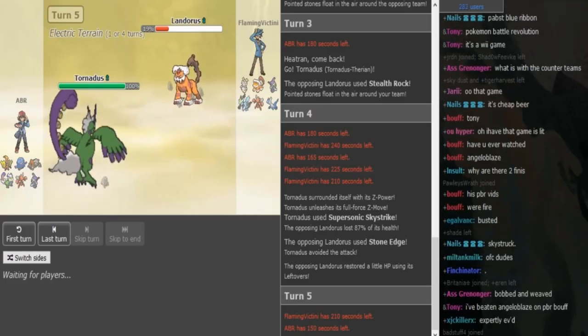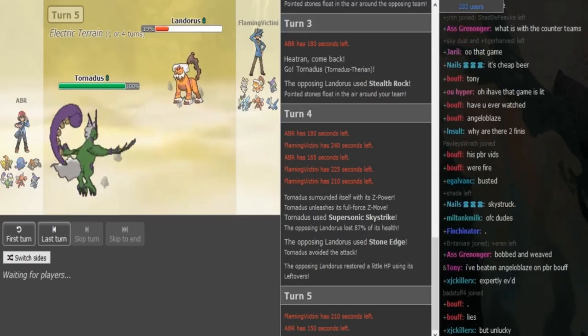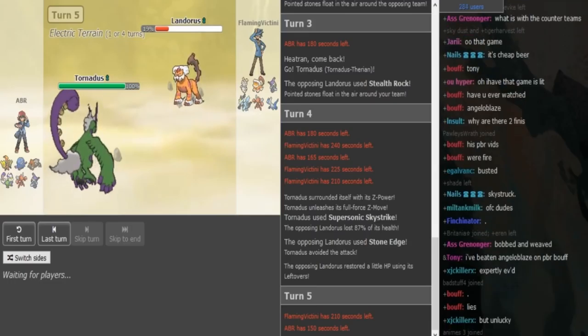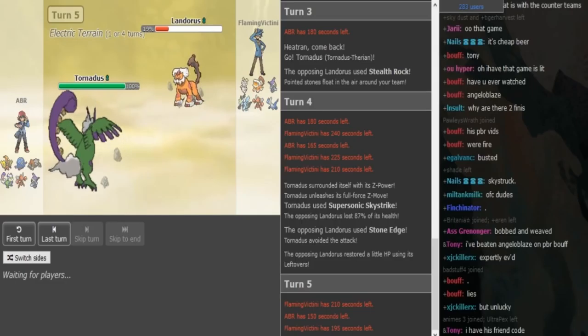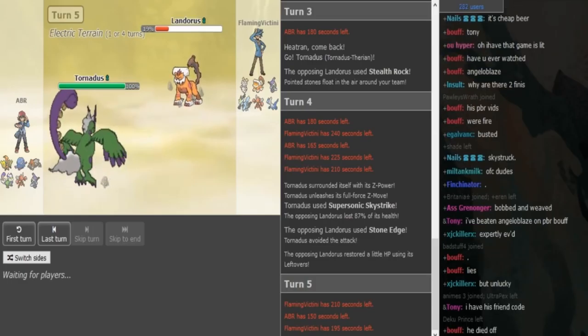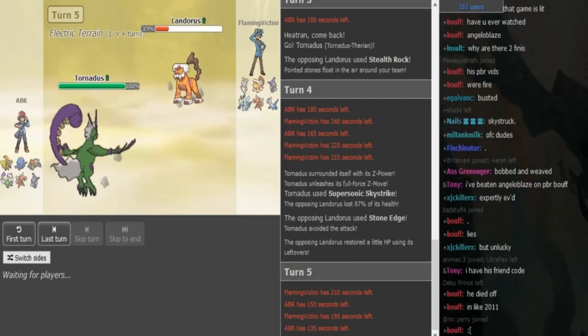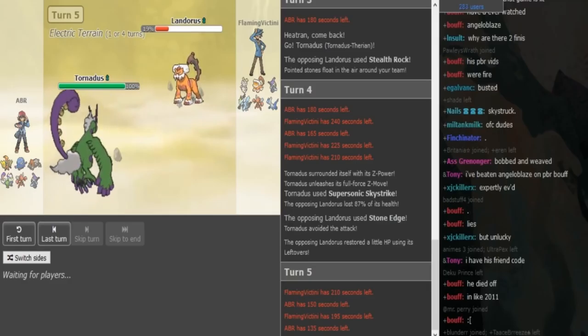ABR might have to hit another Hurricane if he doesn't have Heat Wave, because Knock Off would not kill Landorus. So if he doesn't have Heat Wave, he has to rely on hitting another Hurricane. Let's see if there's some justice for Efi and he can get a dodge here. We do see that it's Leftovers landing, which confirms it's defensive Lando — it has to be HP-invested. So Efi is just gonna Stone Edge here.